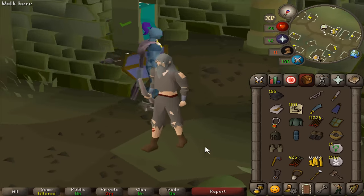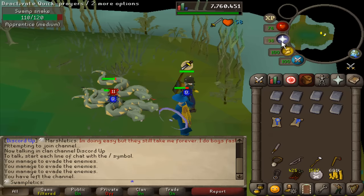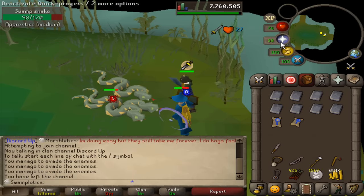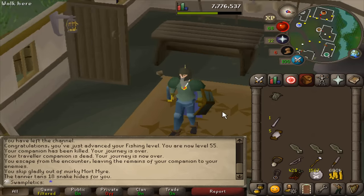With the weapon of absolute champions in our hands, we should be able to kill Ahrim pretty effectively. Now there's just one thing missing — a full inventory of snake hides. I think I'm going to need to do one more trip because it's an absurd amount of hides to make the body and the chaps. Let's make the body — one piece down, one to go.